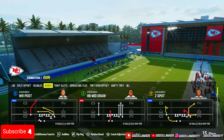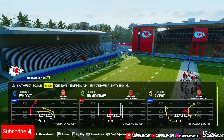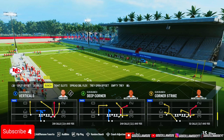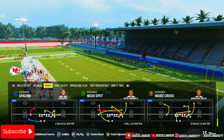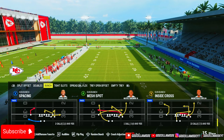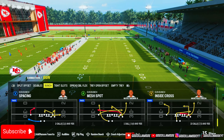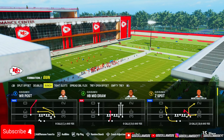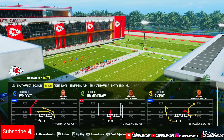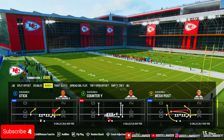The formation we're going to be rocking is Gun Bunch — specifically West Coast Bunch. If you know about West Coast, you know. This is one of the harder ones to run because other Bunch formations have double post, which is a meta play, and regular Bunch out of like Jets has other formations you can audible to. West Coast Bunch basically keeps you stuck in Bunch since it only has a few formations in this playbook.